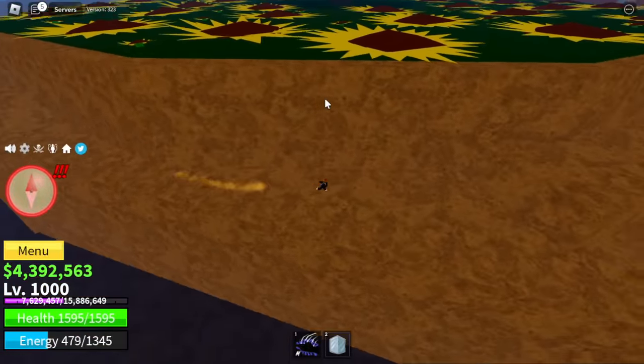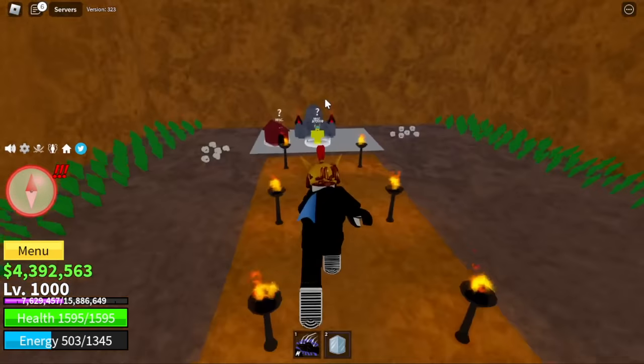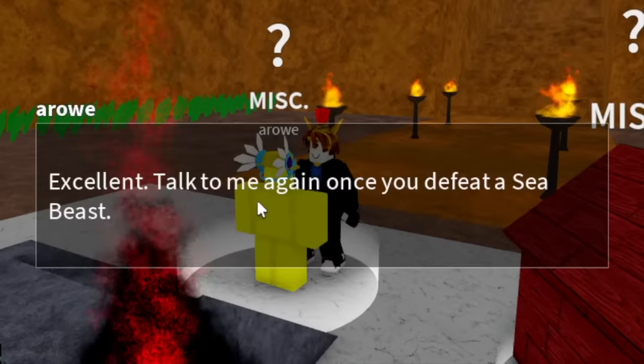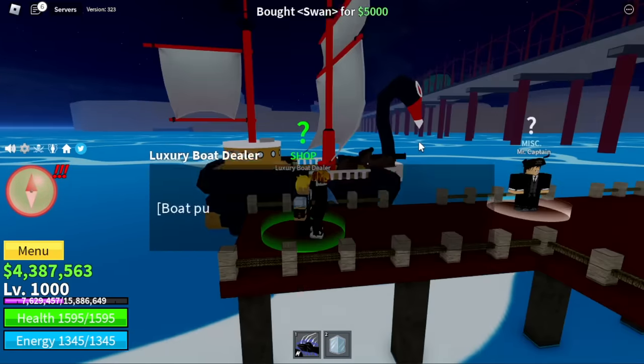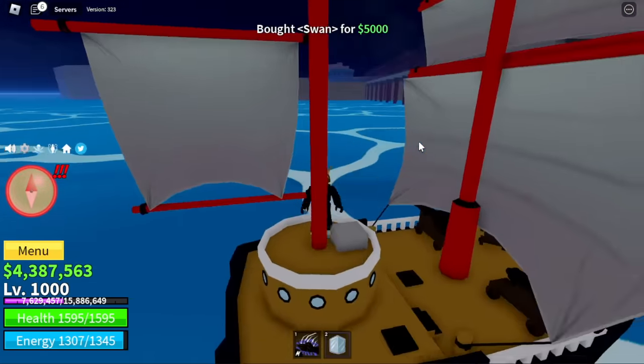After this, there is a secret passage on Diamond's area (the boss area), where you can find an NPC called Arrow. He will ask you to defeat a Sea Beast — that is his requirement for the Race V3 Shark Awakening. Let's find a Sea Beast!